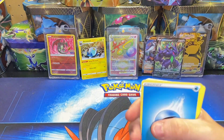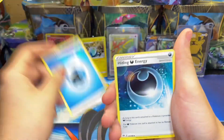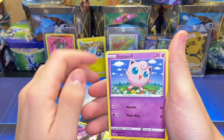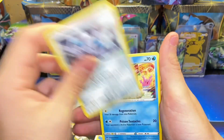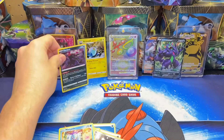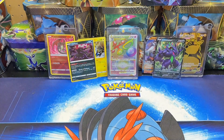We have a Water Energy, Hiding Energy, Parasect, Tuppence, Dino, Jigglypuff, Dunsparce, Klink, Marnie. Starvyu for the reverse, and a Dark Ride regular holo for the rare.